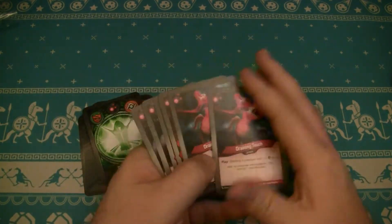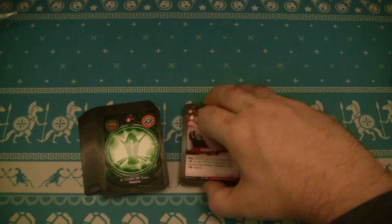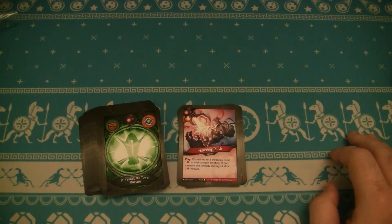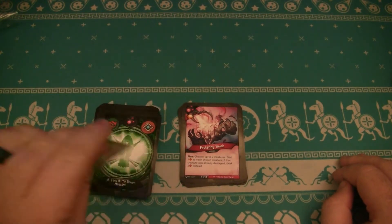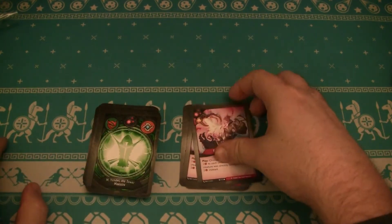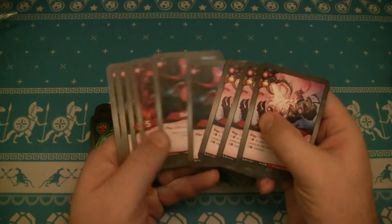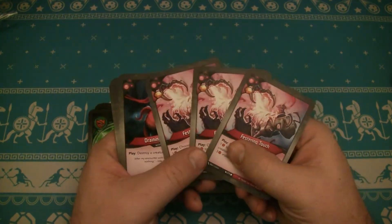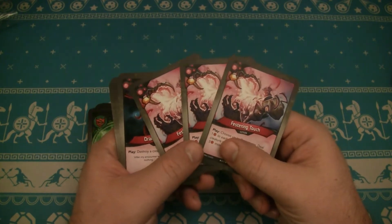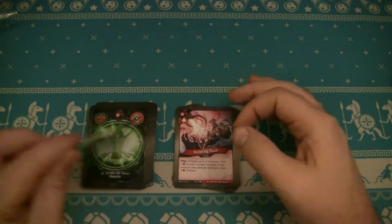About two of those. My brother-in-law got a deck with four — we'll see if I get four. Not four, but I get Festering Touch, which gives you a bonus Amber. Choose up to two creatures, deal one damage to each chosen creature, and if that creature was already damaged, you deal three instead. It's real good for plinking wards and finishing things off. Two of those... and three of them! That's a lot of Festering Touches. With three in your hand, you can likely kill at least two creatures: do one, then another three, then another three. That's pretty interesting utility there.